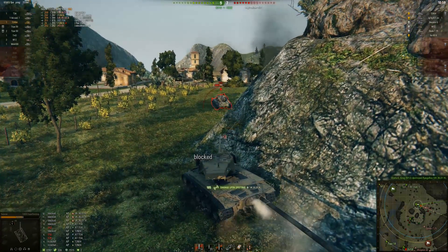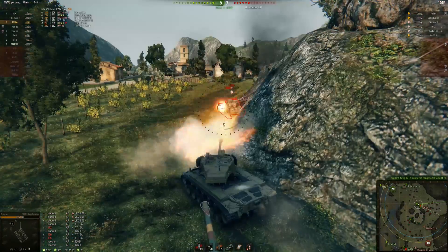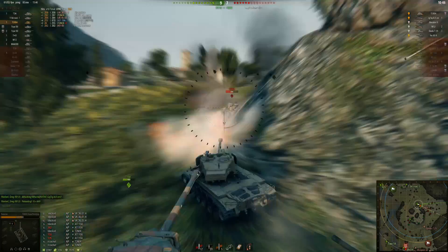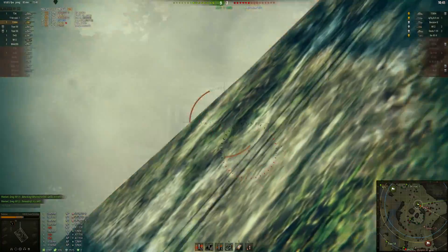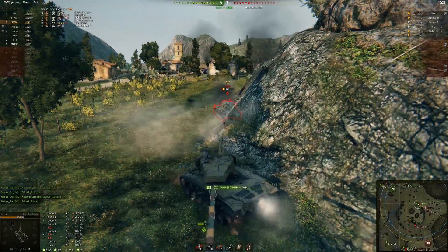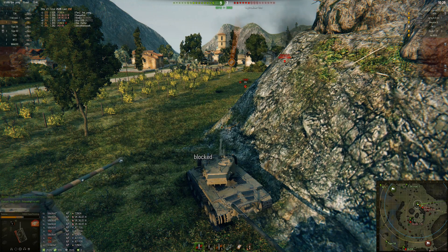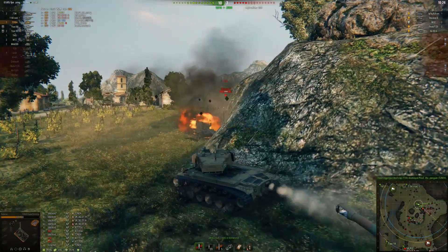I'm playing in a premium tank — I need to make credits, and I will make credits on this match. Probably not the greatest shot into his tracks, but it keeps him still for a bit. I thought maybe the T-34 would go out and get him. I try an engine deck shot, but he moves at the last second and it ricochets. The T-34 goes out and finishes him — gave him the good news. I keep hammering away at that commander's hatch until his commander's hatch must have like 10 holes through it. T-34 finishes him off.